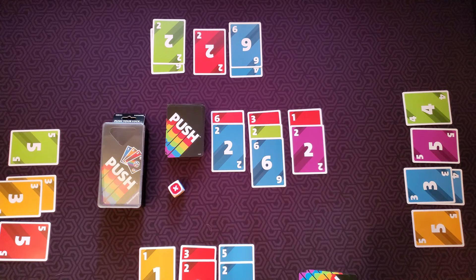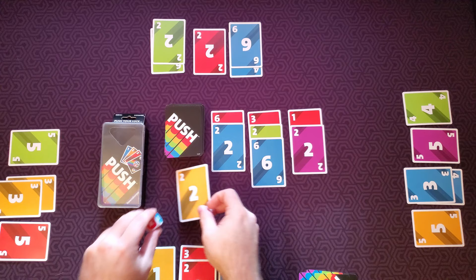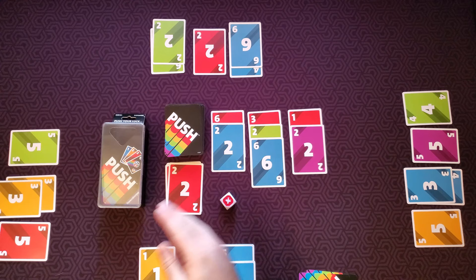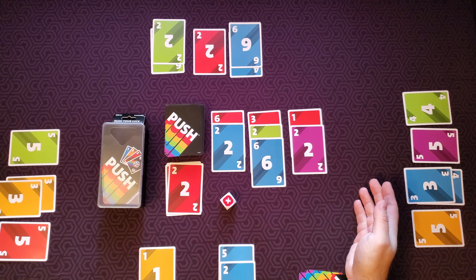Let's say this player keeps pushing their luck and gets greedy. They flip over this — it's a two. It cannot go in any of these stacks, so this card is immediately discarded and they have to roll the dice. Whatever it lands on, that player will lose the stack of cards corresponding to that color — so this player would lose all of their red cards. It would now go to the players on the left and they get the first choice of stacks, then the next player, and then the final player gets the last stack.